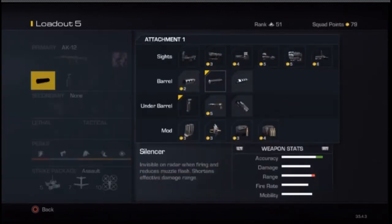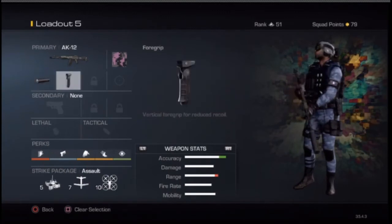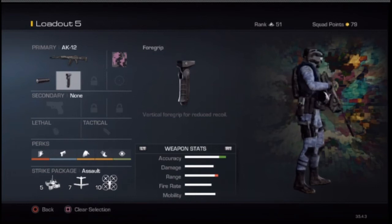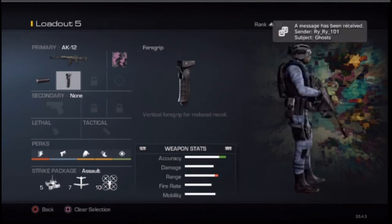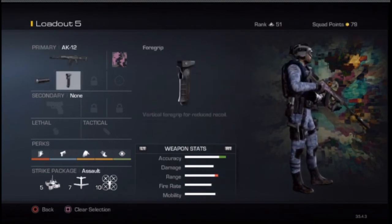I have the silencer on this gun — honestly I really don't know why, it just really fits it. I also have the foregrip because this gun is kind of shaky. It all comes down to preference really; if you find this gun not as shaky at first then don't use the foregrip, but if you keep using it and find that it is shaky then put on the foregrip. So we have the AK-12 with the silencer and the foregrip.